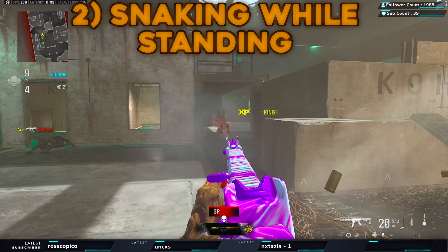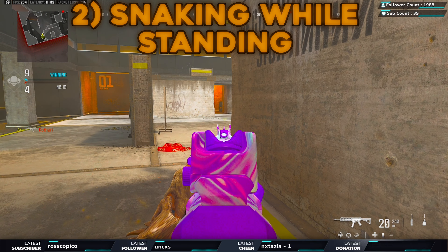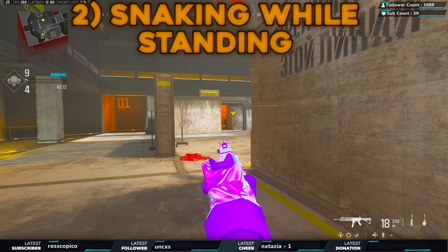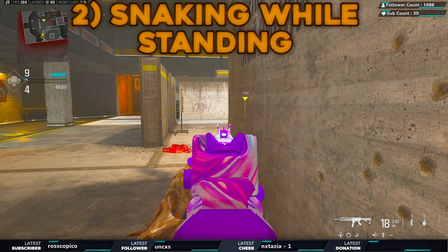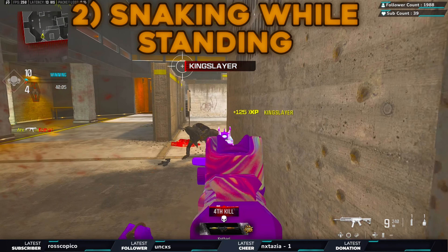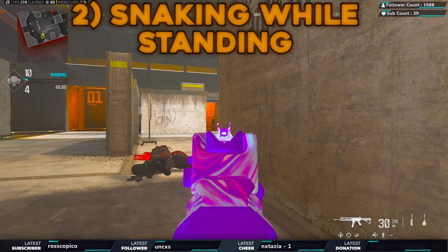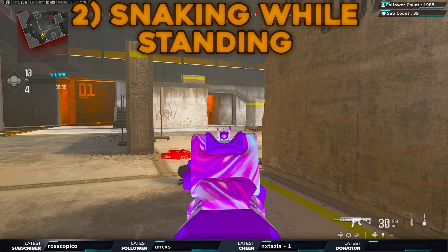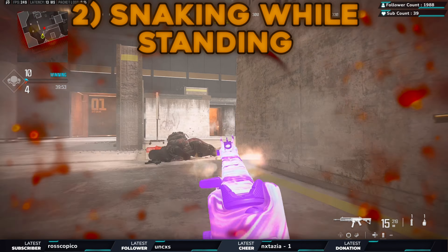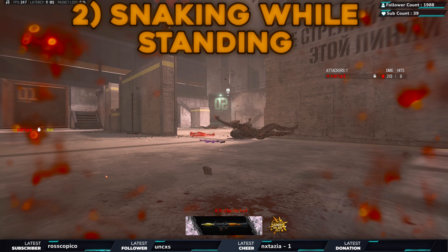Snaking while standing is more of a backup, not something to rely on all the time. But let's say you're out in the open, you're weak, and the opponent's going to push you — utilize your snaking while standing. There's no cover here, so instead of waiting for him to push me, I'm going to snake. That way when he pushes, it's a lot harder for him to kill me because I'm adding movement to my game.